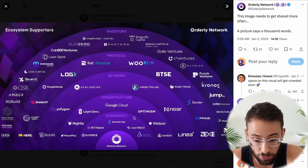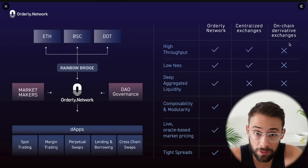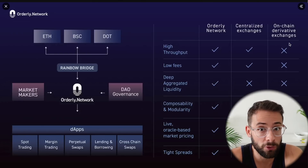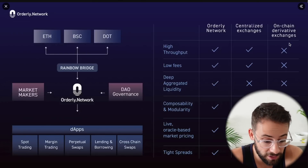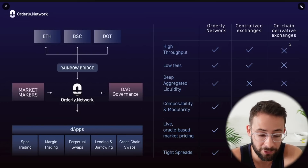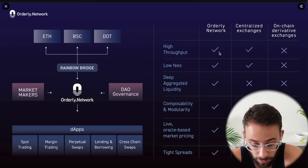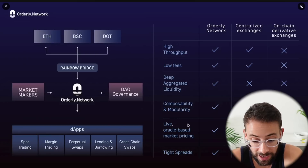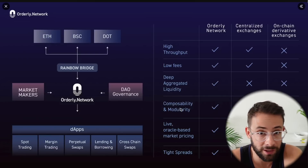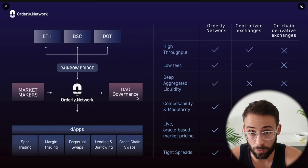Orderly Network is essentially the infrastructure that powers some trading protocols, including WooFi Pro. It is also backed by Layer Zero, so it's possible that if you interact with some of the dApps in this ecosystem you'll also be hitting the Layer Zero airdrop. According to Orderly, they offer high throughput and low fees, but the main thing that sets Orderly apart is that it can have liquidity and composability across multiple different networks, including Ethereum, Binance Smart Chain, Polkadot, and others.